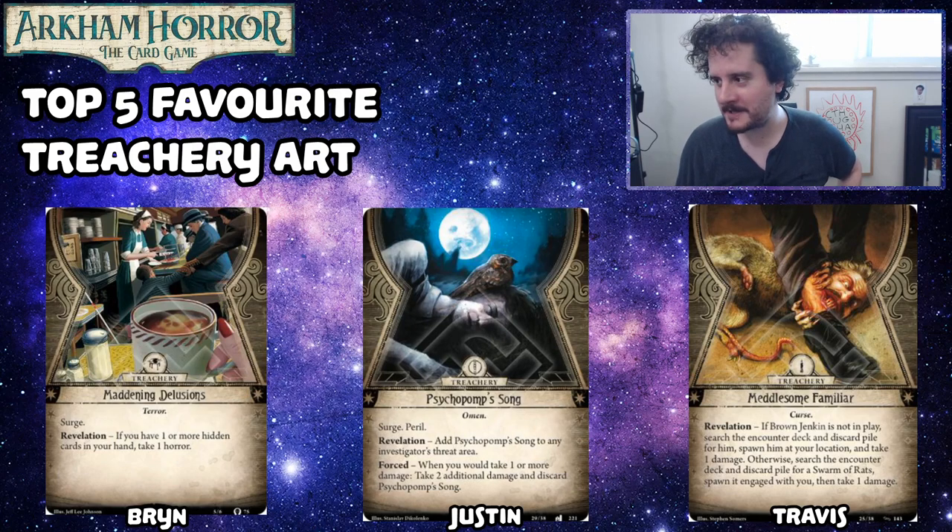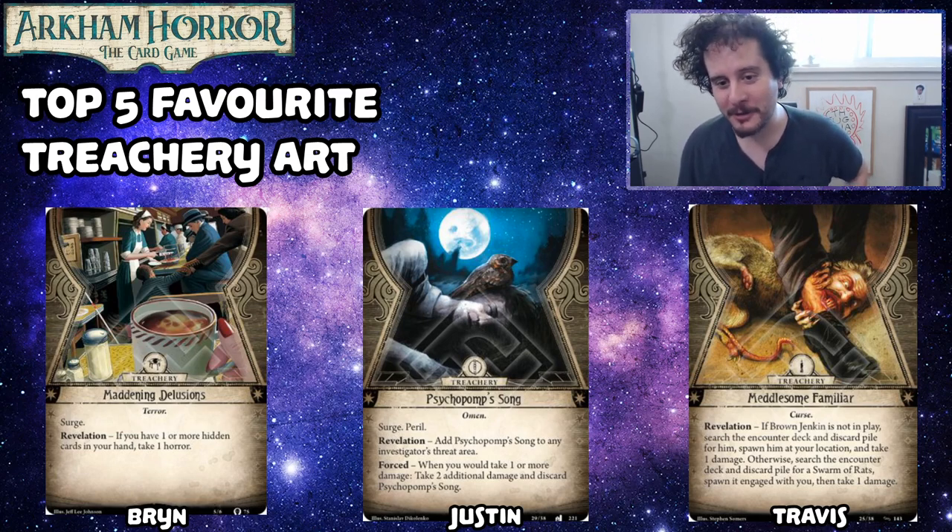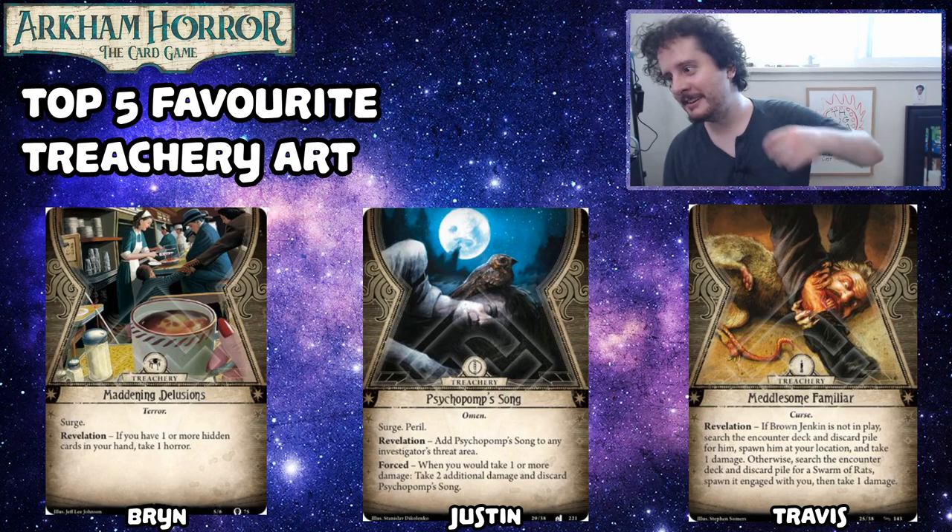My number one is Psycho Pomp Song. There's a whippoorwill — I told you I would go to the ends of the earth for a whippoorwill and I'm not lying. I think this card is so good. Travis said last week when we were doing this list: imagine how you would feel if you were depressed lying down in the woods and a bird just sat on your head and started singing, and you're just like, 'Oh no, I'm done.' It works so well. The art on this card is incredible, and it's so funny. That bird looks so innocent — but we know.